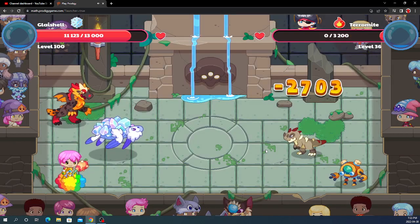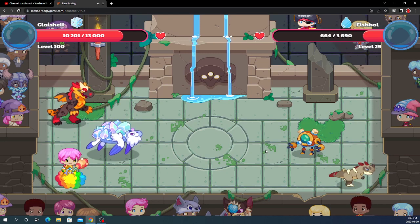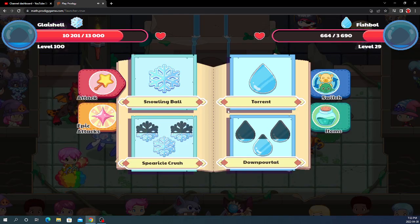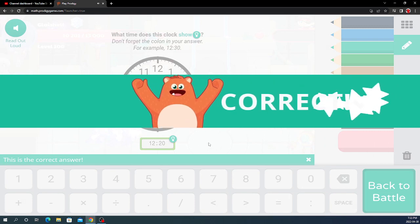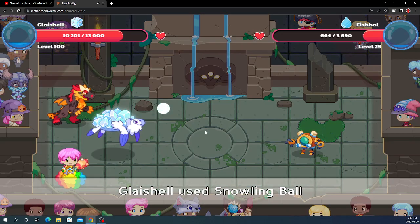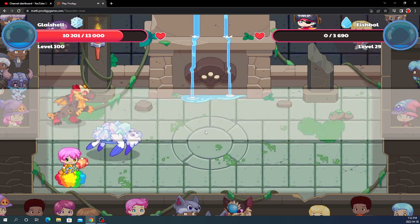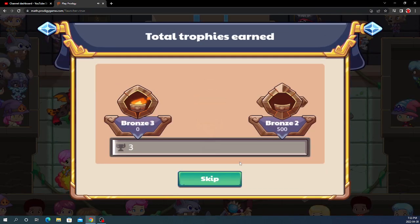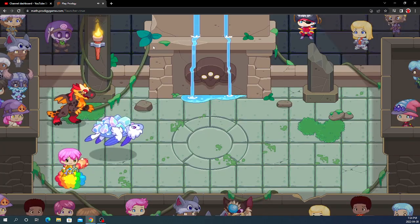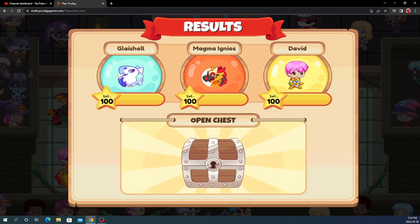Let's see if we can actually beat him this time. This is actually proving pretty difficult, especially since he's only level 36. Alright, we got rid of his Terramite — now it's just the Fishbowl and we're obviously gonna win in this hit. Let's go! And let's see us finally finish this. Guys, I'm pretty surprised it took us this long just to beat this level 36 guy. I didn't think Glace Shell was not that strong — I think the thing about Glace Shell is it just has 13,000 health, which is a lot, but a little bit of damage. Let me know what you think.